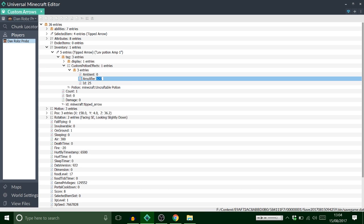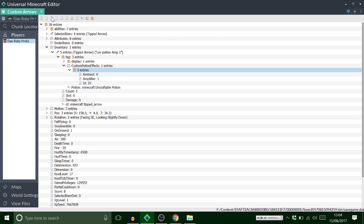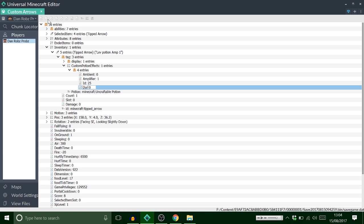For this example just set amplifier to 1. Lastly, all we need to add is a 'duration'. You can see it's updated and now says levitation with a little picture. Zero seconds is because I put the duration as zero. If I put 100 it saves as 5 seconds — every 20 ticks is 1 second. So if you put 1000 it'll be 50 seconds, and 10,000 would be about 8 minutes.